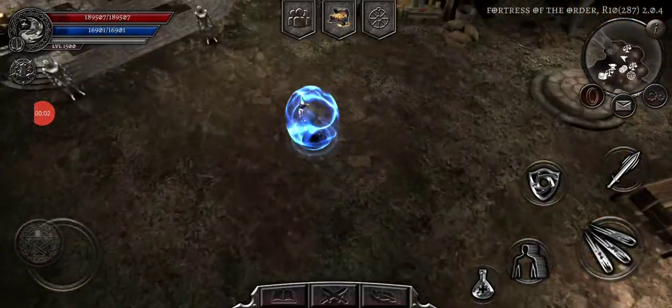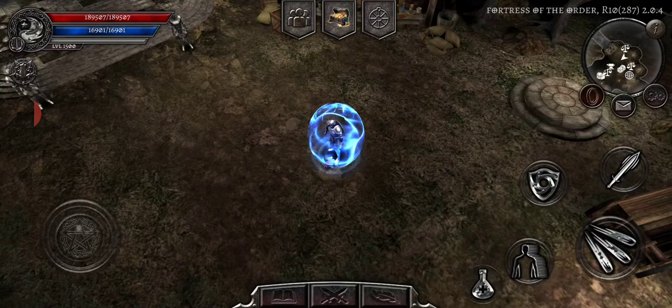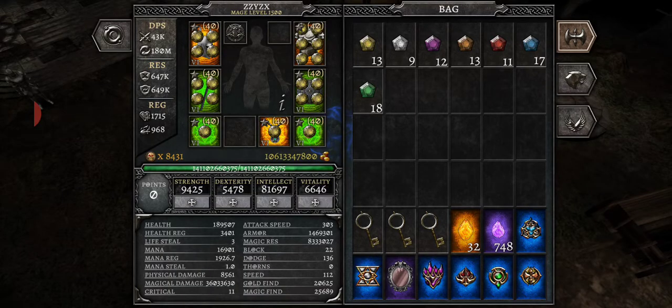Back again to do a quick rundown of statistic points and distribution. If you look below where all your gear is, you'll see Strength, Dexterity, Intelligence, and Vitality — these are your statistic points. When you level up you get five points per level. Strength increases physical damage, armor, and health regeneration. Dexterity increases attack speed and a bit of armor. Intellect increases mana, mana regeneration, and magical damage.